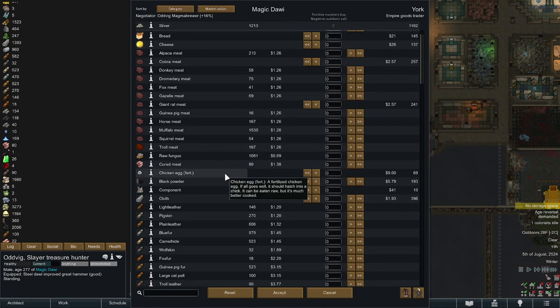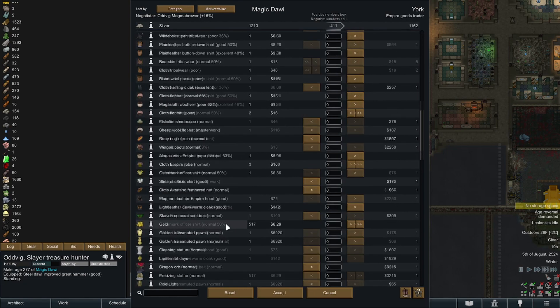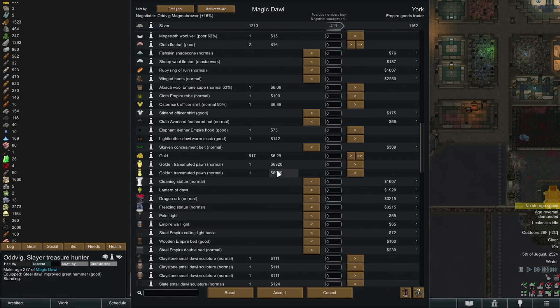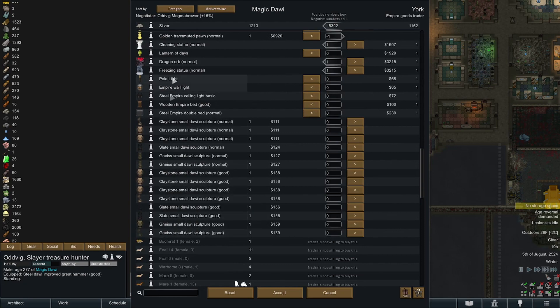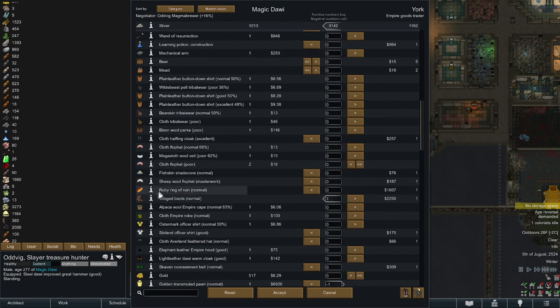They have giant rat meat, cobra meat, pack meat, cheese and bread. That's actually a maybe — they don't have any veggies. I'm gonna buy their 10 components. Do you want a golden statue? Look at that — oh look at the value on that! We got a cleaning statue, we got a lantern of days — that is an infinite light. It's really expensive though. We're still up 5k with just those two statues and we haven't sold any of the statues we made. Double bed, wall lights. I'm probably gonna end up with wing boots — pow! Ruby ring. It does shoot fire if you remember to use the thing.